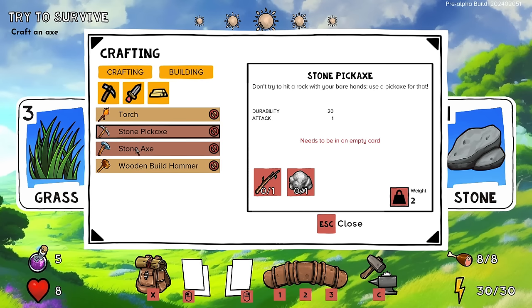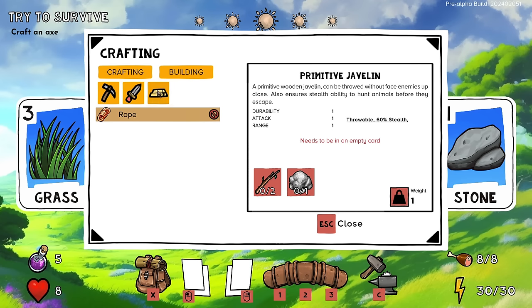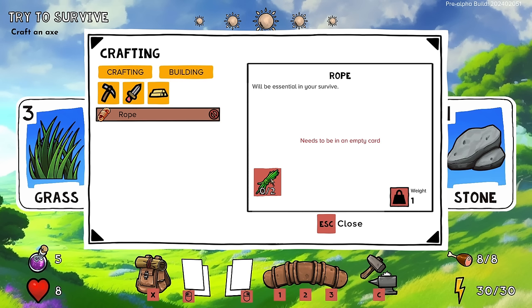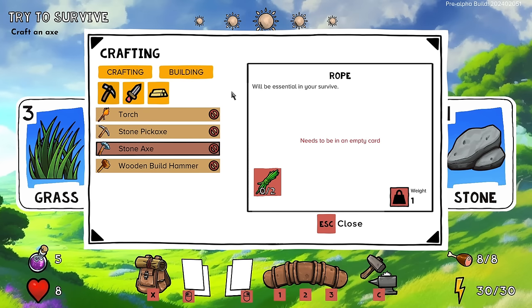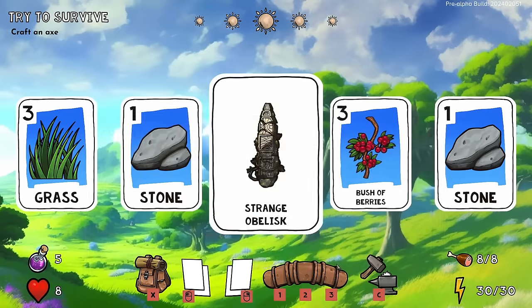Sticks and stones — they may break my bones but they can also craft me a pickaxe, which seems good. There's also a wooden club, a stone knife, and a javelin — all requiring sticks and stones. We're learning quickly. I also see grass fiber in that previous screen, and we need it to make ropes, which apparently will be essential for survival.